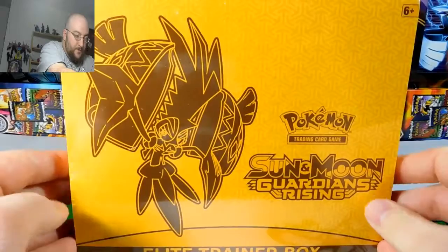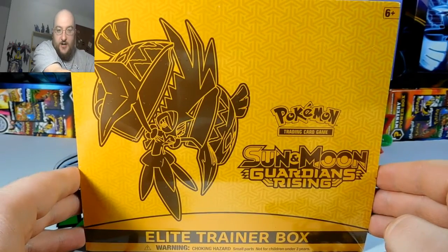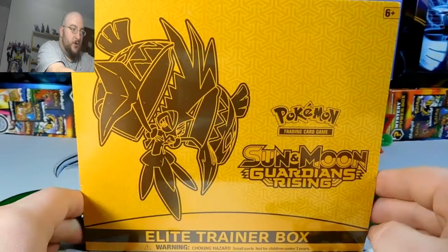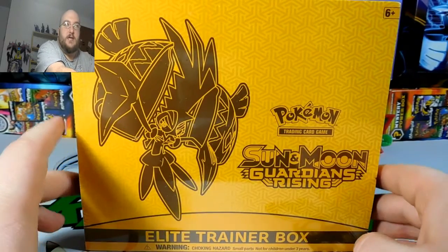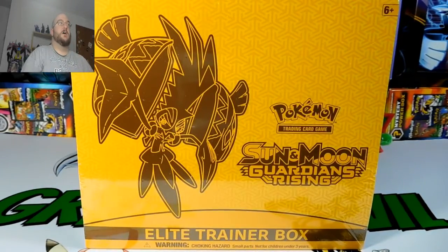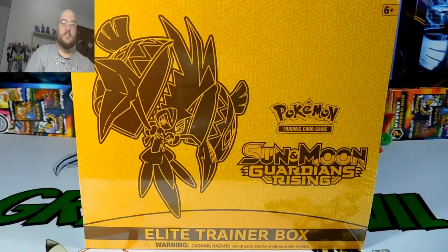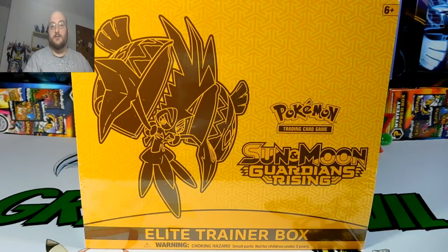Today's video — a Sun and Moon Guardians Rising Elite Trainer box with Tapu Koko on it. Yesterday we kicked off the official release of Guardians Rising with a three-pack blister with VikaVolt as the promo card. I'll leave that top right corner. Definitely check that one out — that was some awesome pulls out of only three packs.